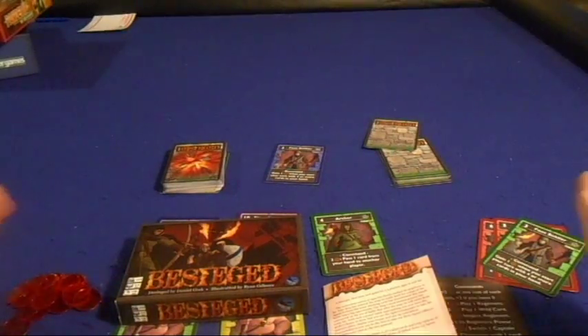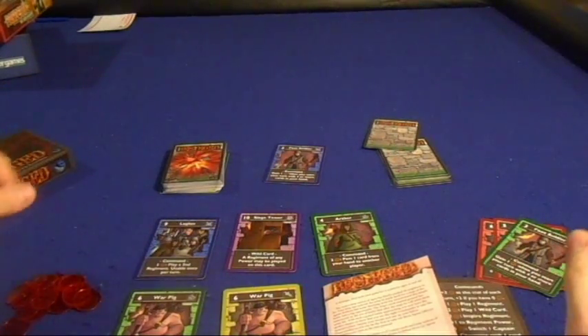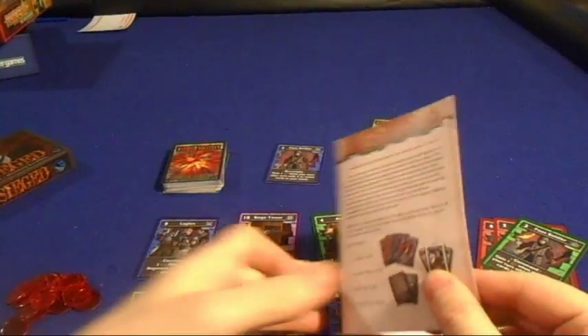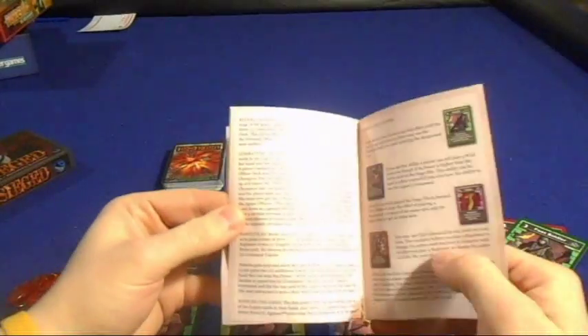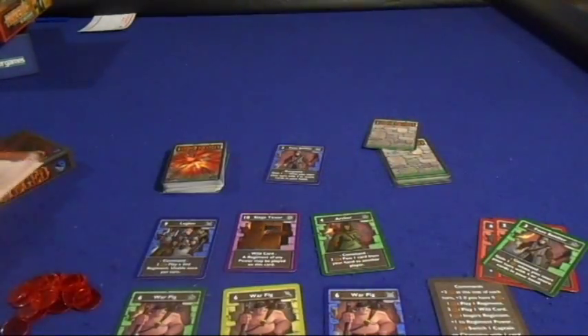We're going to take a look at what you get inside of Besiege. This is the promotional copy I have in front of me, so take everything you see here with a grain of salt. First and foremost, we're going to have our handy dandy rule booklet. It's going to be four pages, double-sided, full color. It's got pictures and all the good stuff in there that you'd expect from a quality rule booklet.